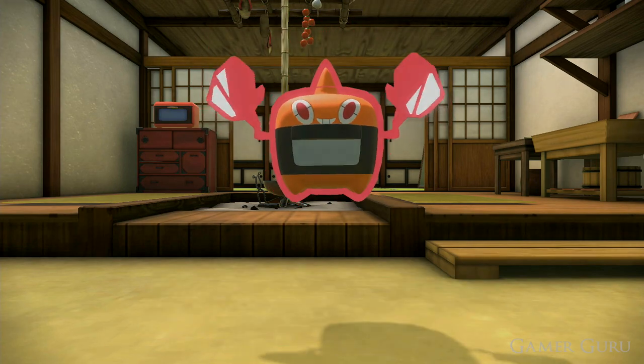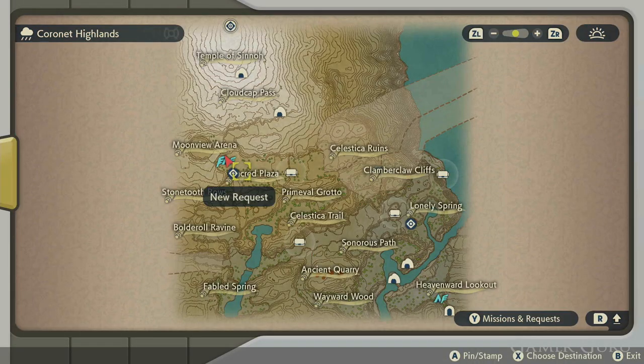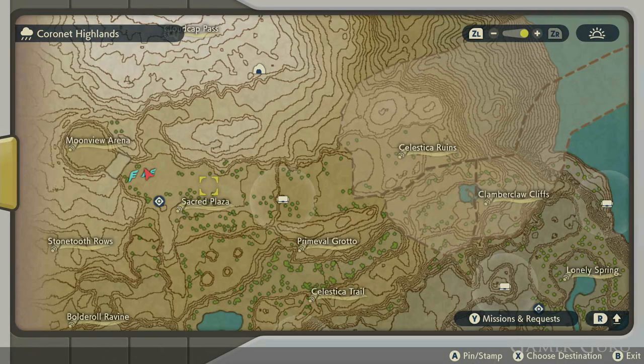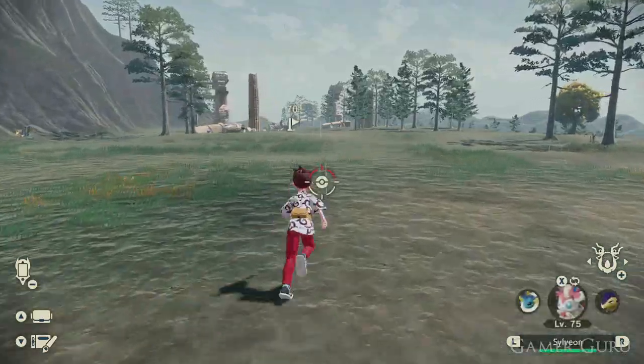The first thing we need is a Rotom itself. To catch one, go to the Coronet Highlands, which is the fourth area we visit in the game. Once in the Highlands, go to the Sacred Plaza and there will be a bunch of Rotom normally around there.